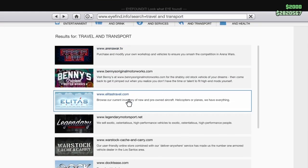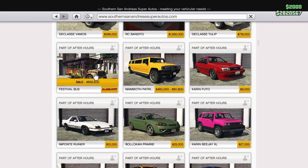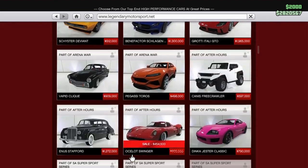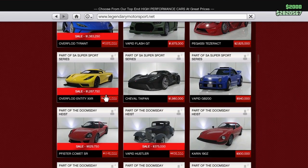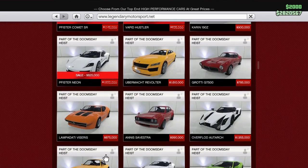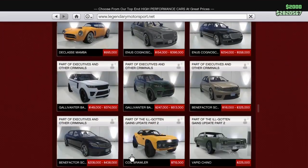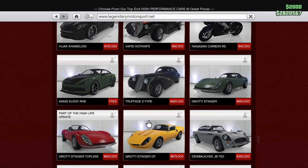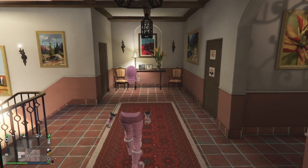Over at Southern San Andreas, the Party Bus is 40% off. Also, the Hustler is 35% off — I missed it when I first scrolled through, but the Hustler is 35% off as well. That covers all the discounts for this week.